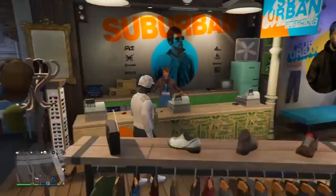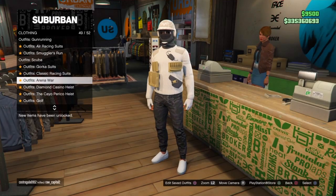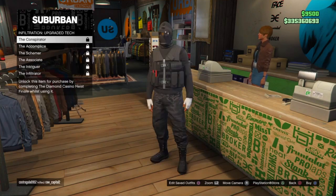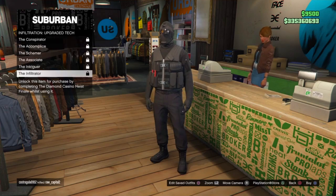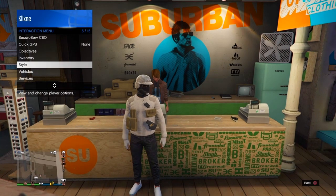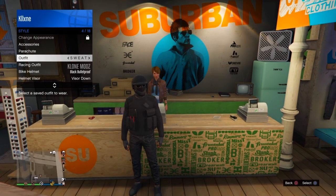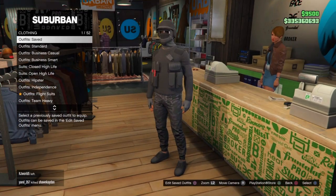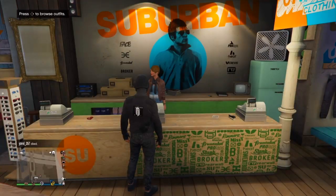Moving on to the black outfit: come over to the outfit section, go into Diamond Casino heist outfits, go down to infiltration, and select one of these outfits — you do need them unlocked. It's pretty much the same process as the tan outfit but using this vest, so you'll need to do the telescope glitch and all of that. Your outfit should look like this at the end.